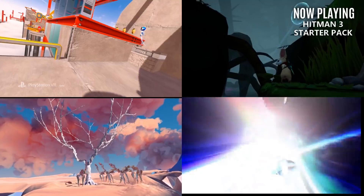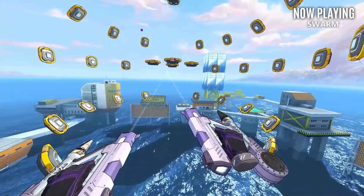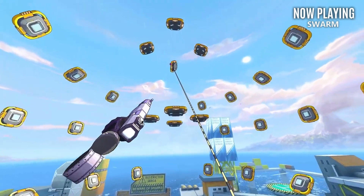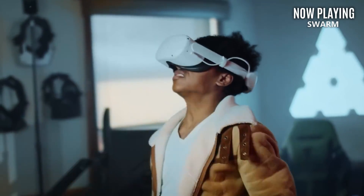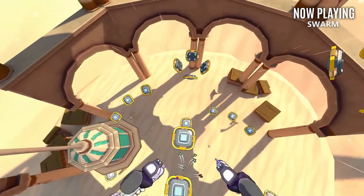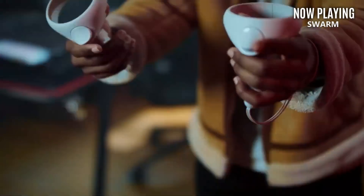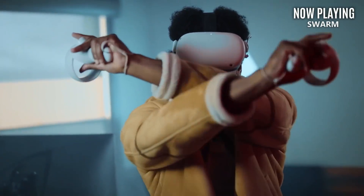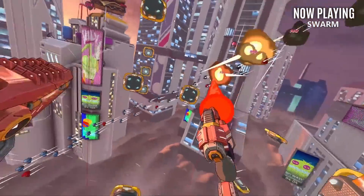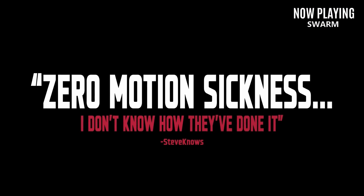Let's jump into this week's releases, starting with Swarm. I am a community manager for Green Sky Games, the developers of Swarm, but I only signed on after playing the game and being quite impressed. Swarm is like Spider-Man with guns meets Space Invaders — a very frantic, surprisingly strategic arcade shooter. Even on the lowest difficulty it's still a challenge, and the leaderboard will be highly competitive. Swarm releases April 8th for Oculus Quest and Rift, with a Steam release later this year.